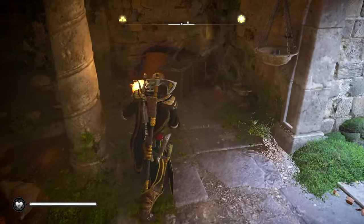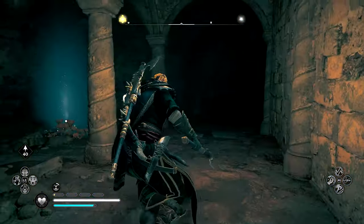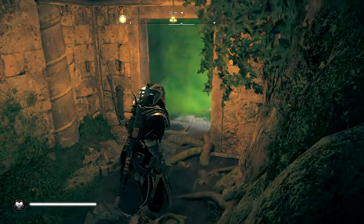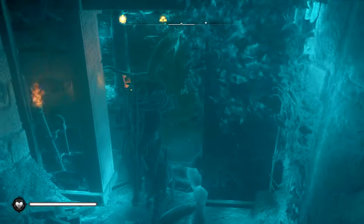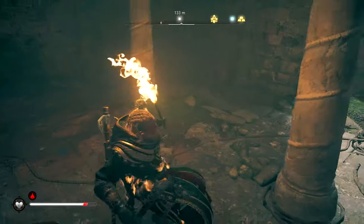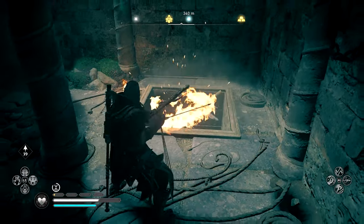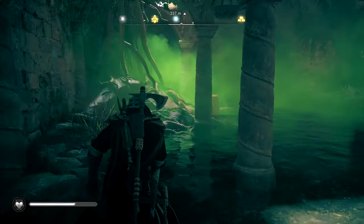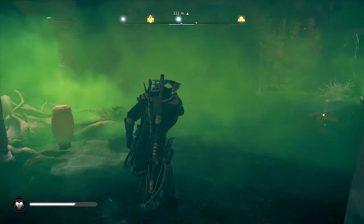As soon as you walk in, there is going to be a little area you have to slide through. Slide right under it, proceed around the corner, and you will see a gas area. You can either try to just run through it — which I do recommend — but don't have your torch out like I do. Then proceed through this little broken patch in the ground and jump right down through here. Keep using your Odin's Eye as you go.